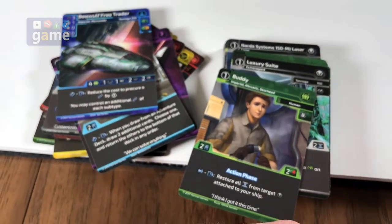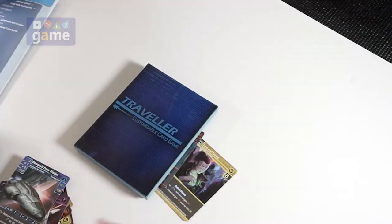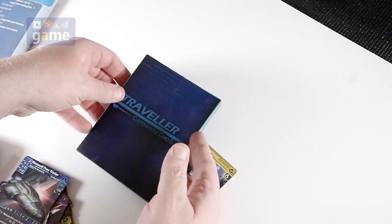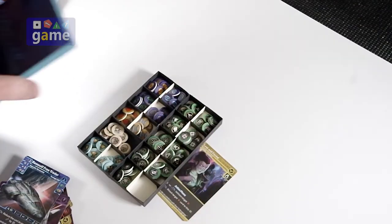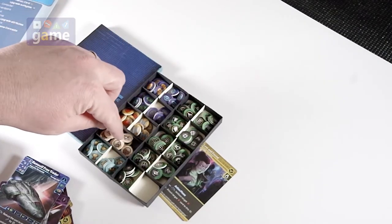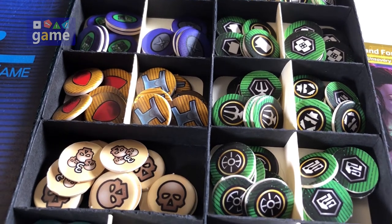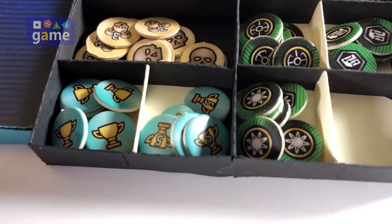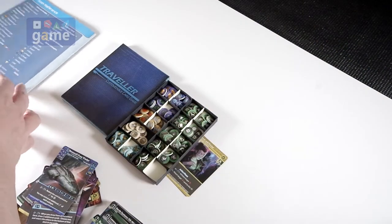Now for the tokens — I made a box using modular GMT-compatible trays to hold them all. There are capability tokens, skill tokens, piracy tokens (not used in this scenario), wound tokens, hull damage tokens, and victory point tokens. The box just makes them easier to access during play.